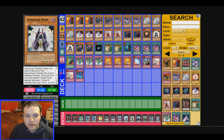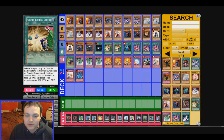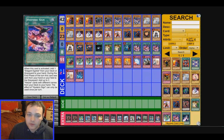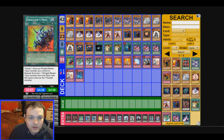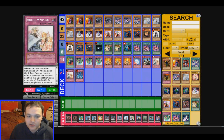Summon Priest times two — Summon Monk if you use the American name. Two Torguides, a Dark Hole, two Harpy's Hunting Ground, Heavy Storm, three Hysteric Sign — which is probably the best card ever — Swallow's Nest, three Hysteric Party, three Icarus Attack, Mirror Force, Solemn Judgment, two Warning — one of those is going to be on the next list.